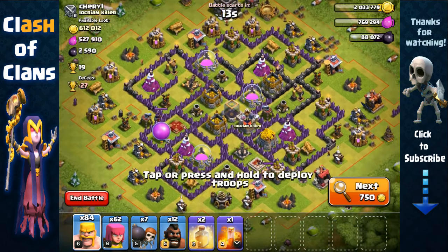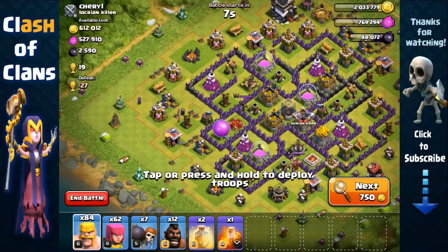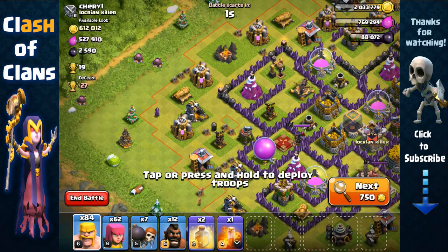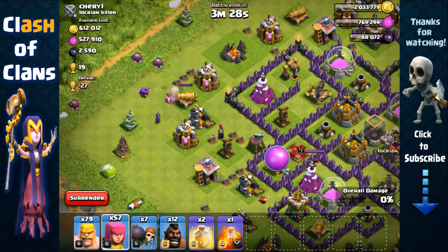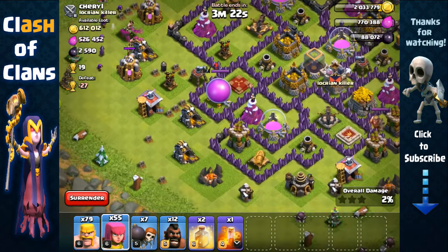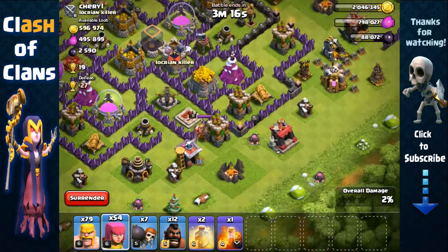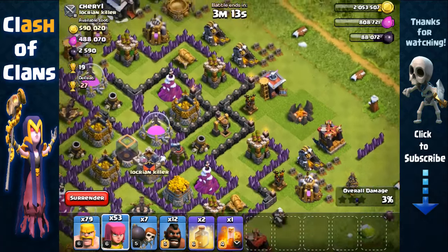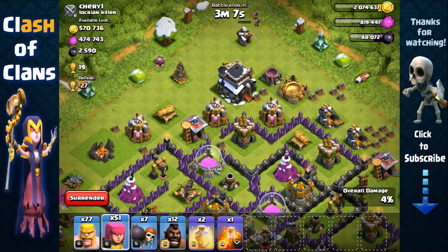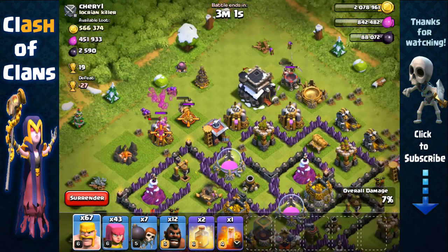Found a crazy amount of resource here — over 1.1 million in total, inside the collectors and inside the storages. We're going to first attack these collectors. Go for that cannon, remove it first, then we can get all 3 collectors on this side. Can we avoid that archer tower? Yes we can. Take that gold collector with 1 archer, same here with 1 archer. Let's remove this builder hut. We also need to create space, so remove that cannon and go for that collector.